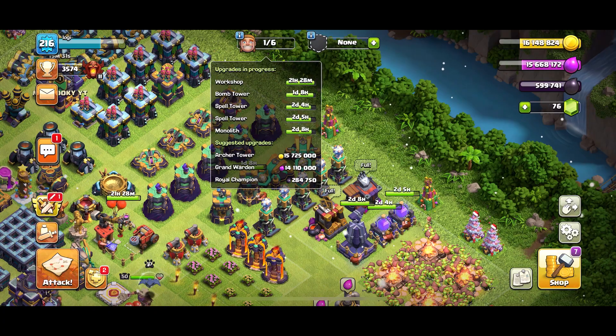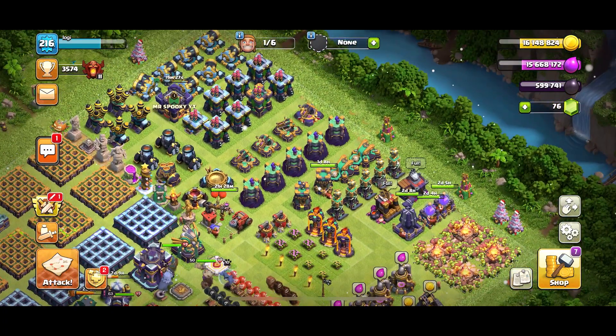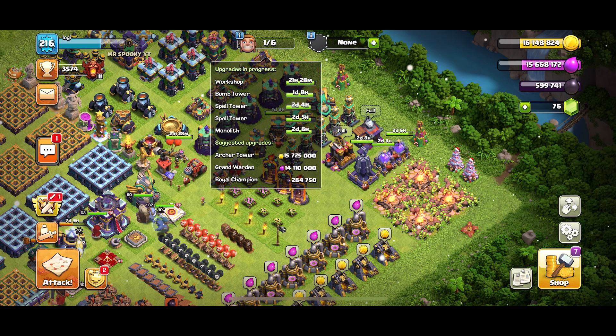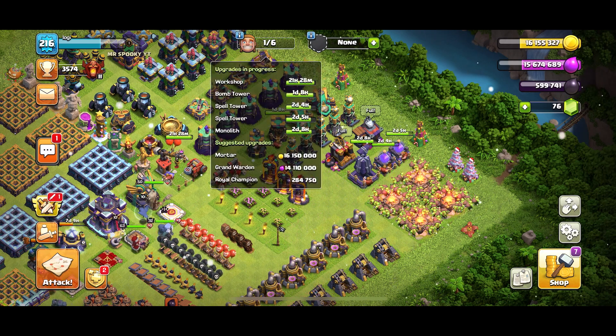We will go to the workshop and check out the bomb tower. Next, we will go to the bomb tower and then to the army camp. Then we will go to the spell tower.